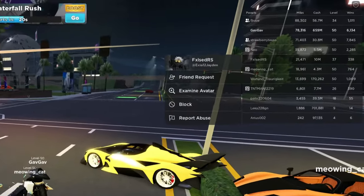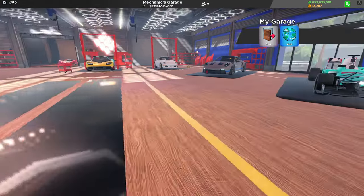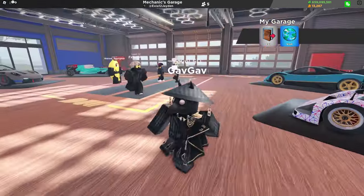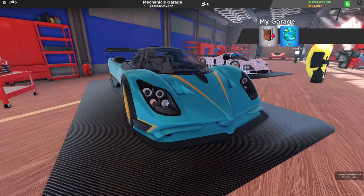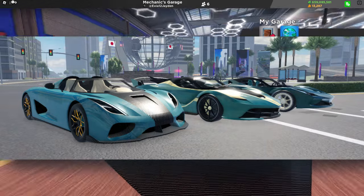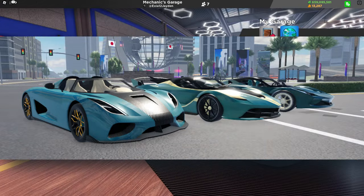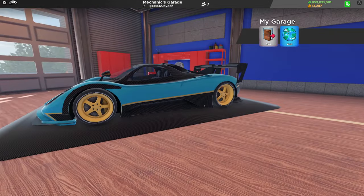Onto the next garage, we have False RS — they have a total of 21,000 miles and $10 million. We finally have a different garage and this floor looks super nice, though I'm sure it's not that good of an idea in the mechanic shop. Starting off with the first car, we have a Zeta, which has a suspicious spec that looks a little similar to some of my cars — I think there's something going on here.